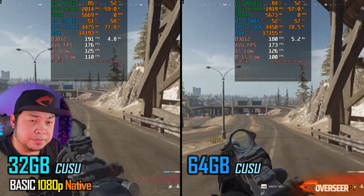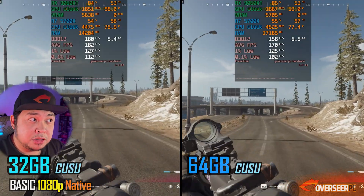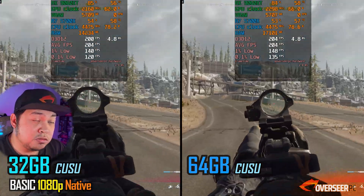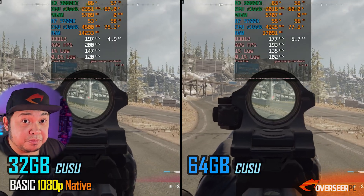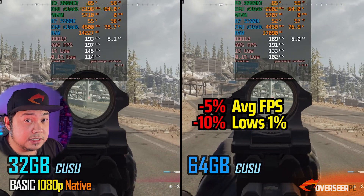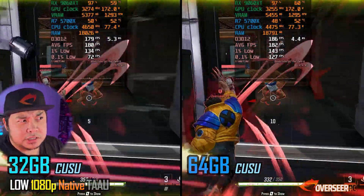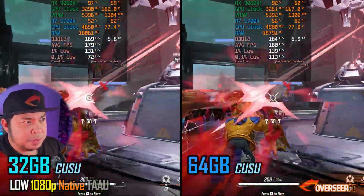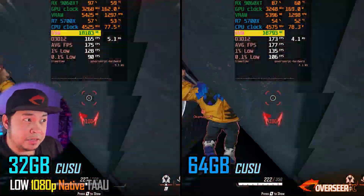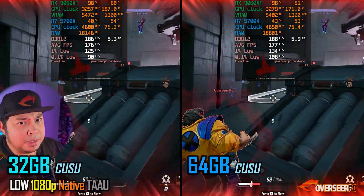Warzone shows slightly better performance on the 32 gigabyte kit - possibly because running four sticks is a bit hard on the motherboard. Marvel Rivals results actually lean slightly toward the 64 gigabyte configuration, especially on the 0.1% low: 18.3 gigabytes used on the 32 gigabyte kit versus 18.9 gigabytes on the 64 gigabyte kit. It's probably just margin of error.